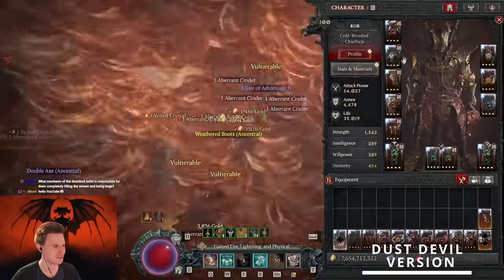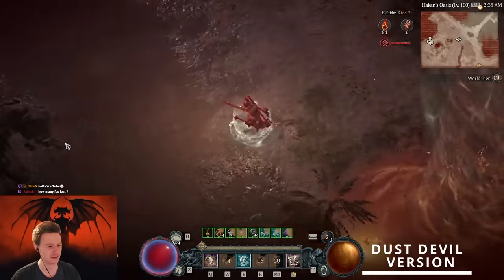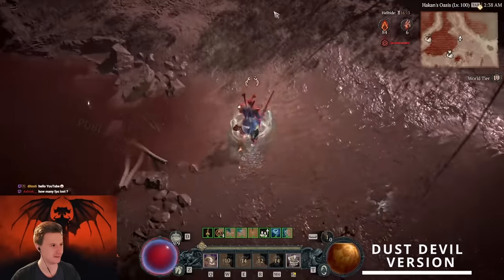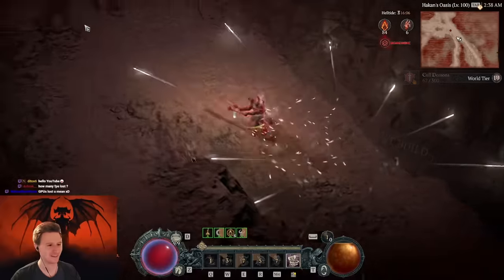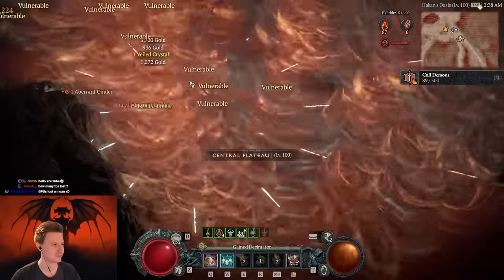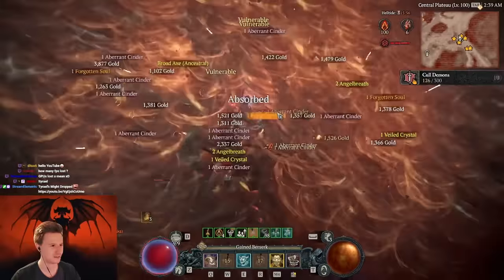Turel's Might I think is a very cool addition to the uber unique pool because we didn't really have any chest uber unique — we had multiple helms and stuff. So I'm really happy this is now a chest. We have max movement speed and we're just blasting basically. Sometimes you can still go on your horse. You can see how many of these things kill everything and they also spawn twisters. It's really good.